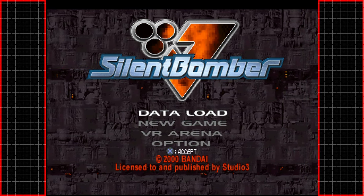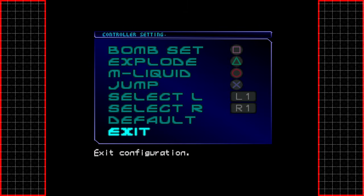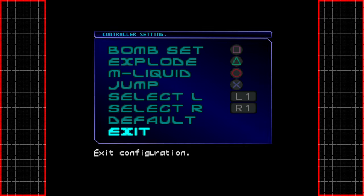Let's have a look at options. I've checked out the button config before — there isn't a lot of controls, as you can see. But the game is pretty hectic from what I've seen in the tutorial. We've got liquid, that's our augmented bombs. We can place our bombs down and then we have a separate button to make them explode.